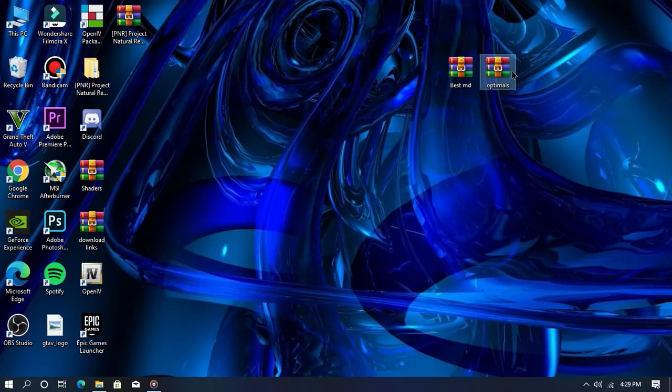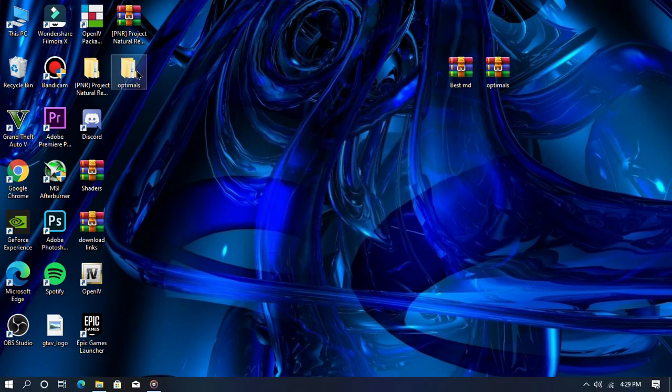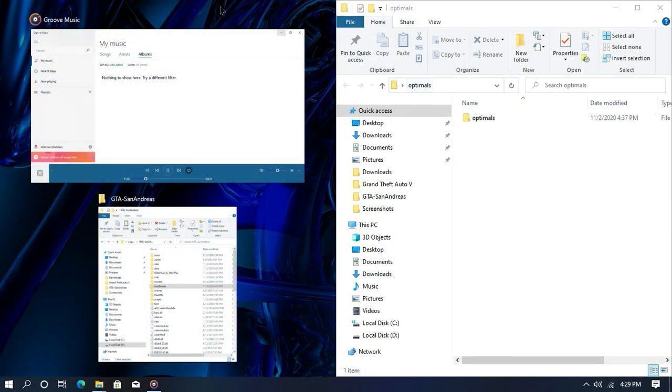So without any further ado let's get started. As you can see we are on our desktop screen, and the first thing you need to do is download this from the link given in the description. Right-click on the first file and click on extract files — it will extract the file to your desktop. Now what you need to do is open your game directory and then the extracted folder.